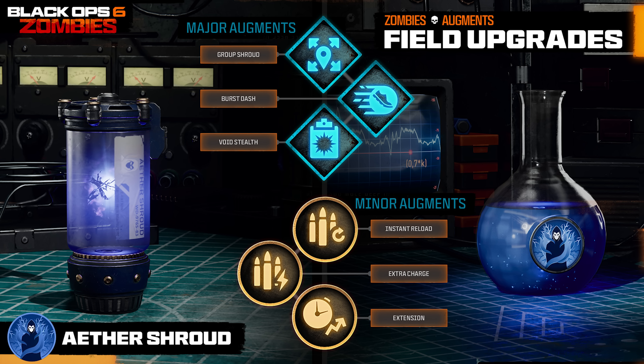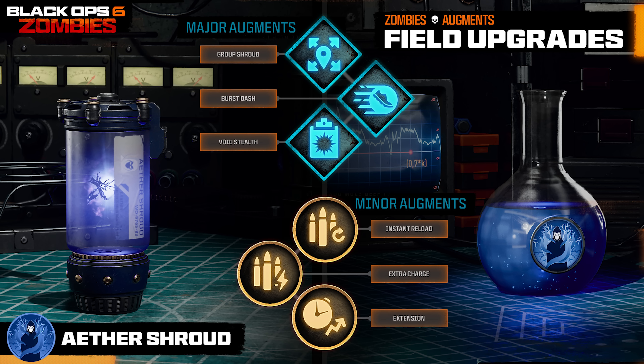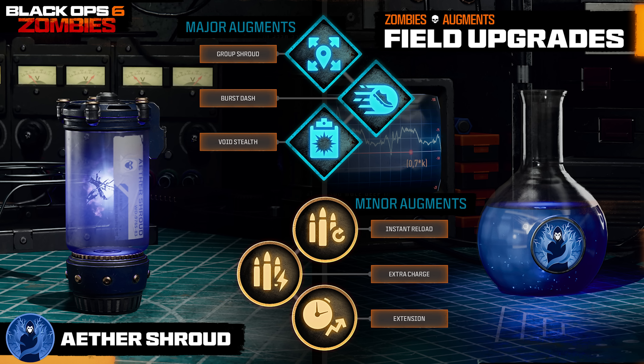For minor augments, there is Instant Reload, where activation instantly reloads your currently held weapon — extremely powerful; Extra Charge, which increases your max charges by one; or Extension, where the duration is significantly increased. Combining the Extension minor augment with the Void Stealth major could be the most overpowered version of Aether Shroud we have ever seen.